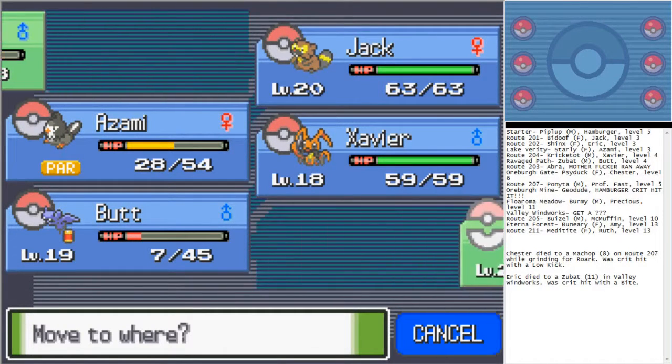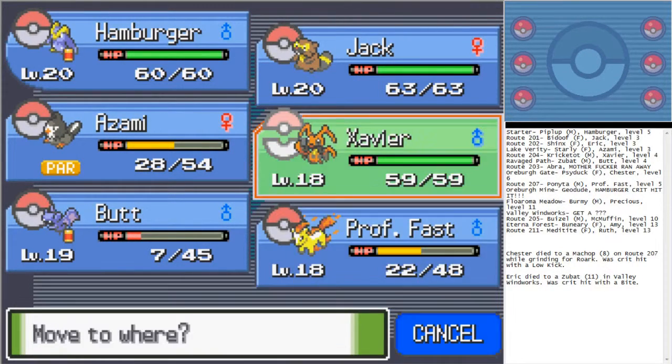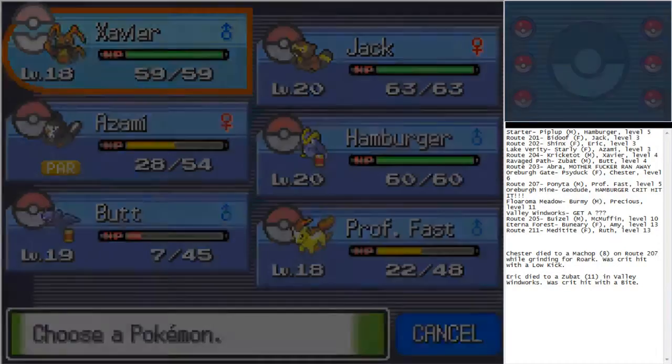Professor Fast, good work. The zombie's now level 20, so Xavier, you're up.